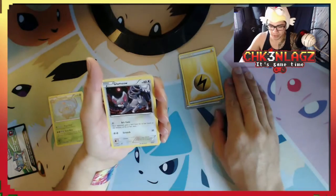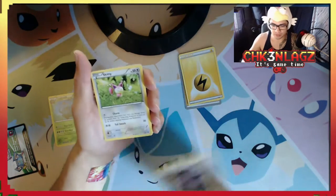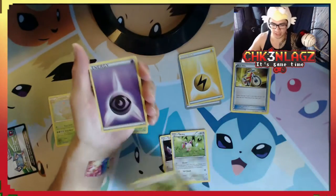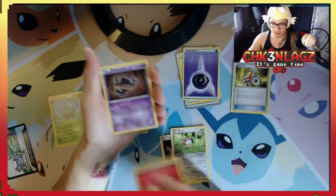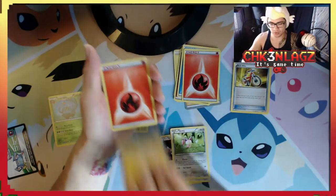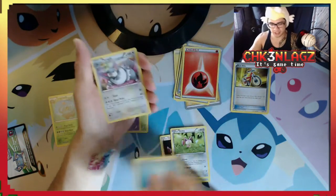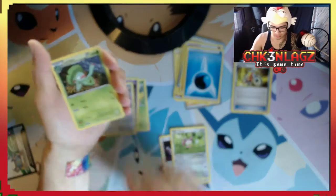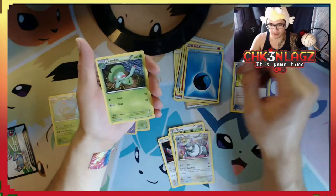Then we have a Glameow, a Skiddy, a trainer, another Skiddy, and an energy. I was going to say, are we just going to be getting energies out of this? Yeah, I think so. These are all energies. We'll put that one there.